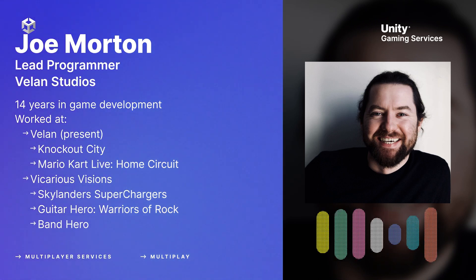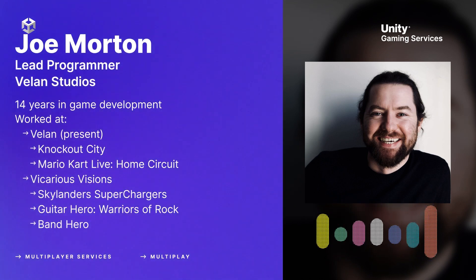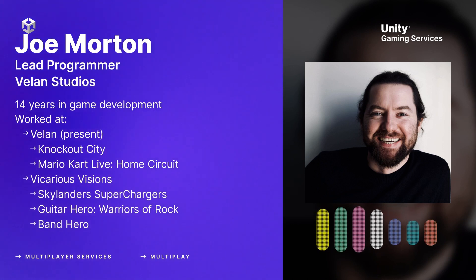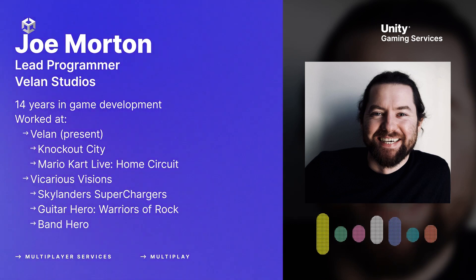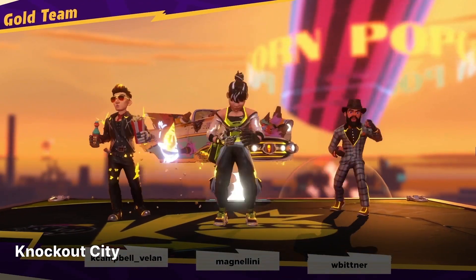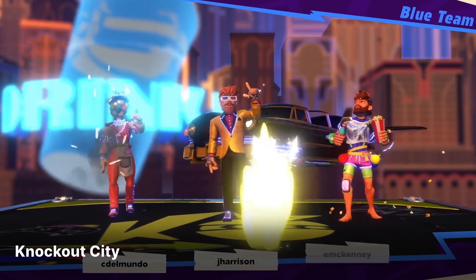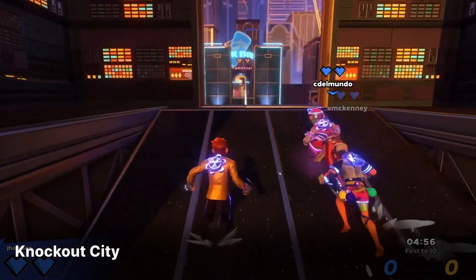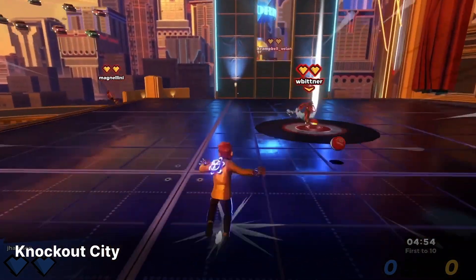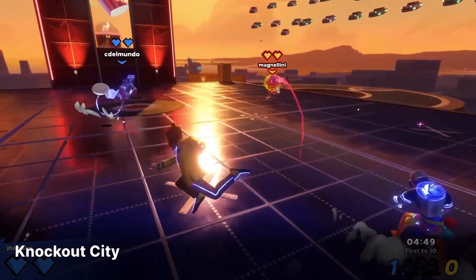Our designers at the time would make their level and play it in single player — everything works. And then you'd say 'what about local co-op?' and they'd go 'oh yeah, forgot about that.' And then 'now online co-op?' — oh. Working on Knockout City and writing the Viper engine from the ground up, day one was: we're not going to make mistakes here, this is going to be online from the get go. Which is an awesome place to be in as a network programmer.